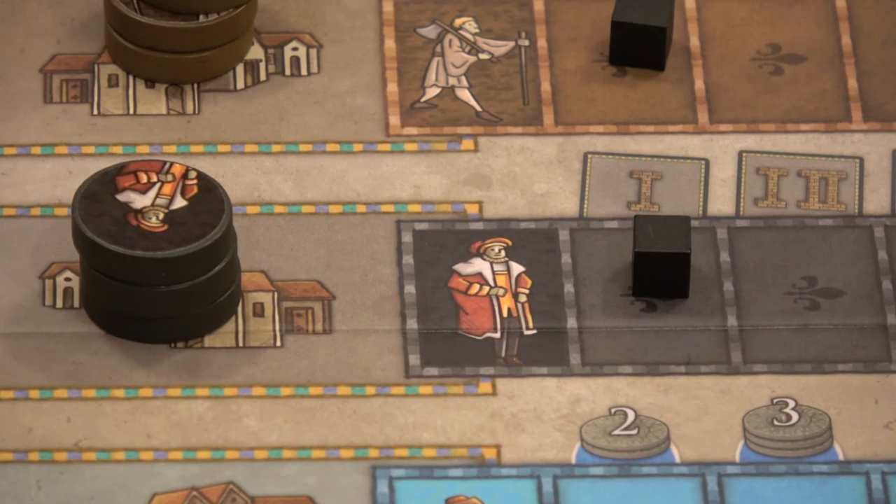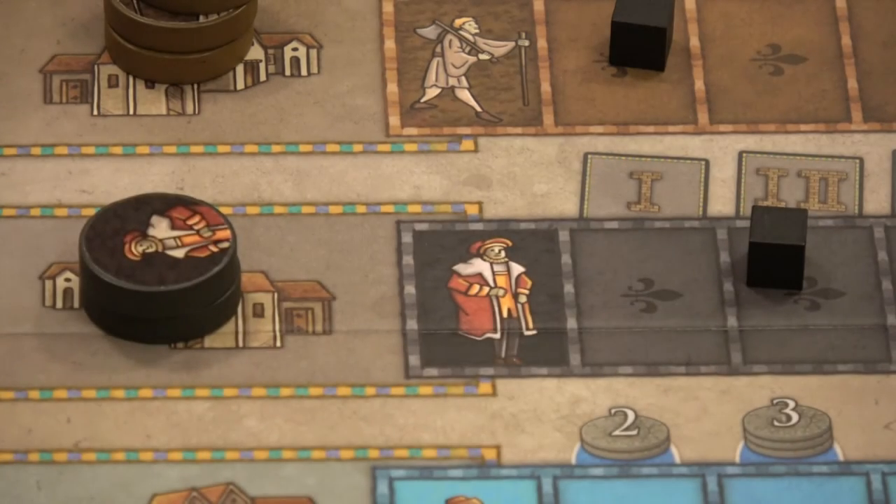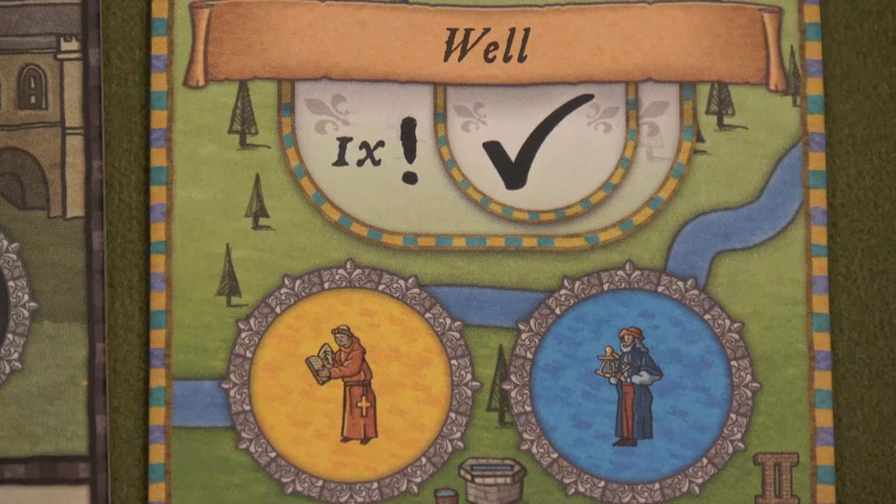Lastly let's go to the village and snag another trader, then move up that track. Now we can get a level two place tile — this is the well tile. The nice thing about the well tile is if I put a monk and a boatman here I can activate any spot on my board once for free, just using those two. So I could do a wagon, a ship, or a university — whatever. All I need is a monk and a boatman, and I have a lot of those.